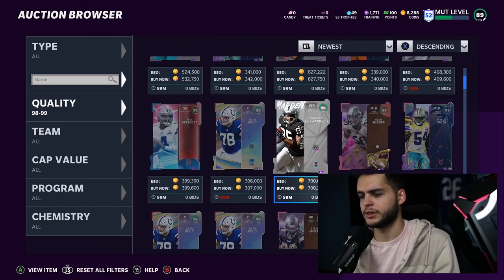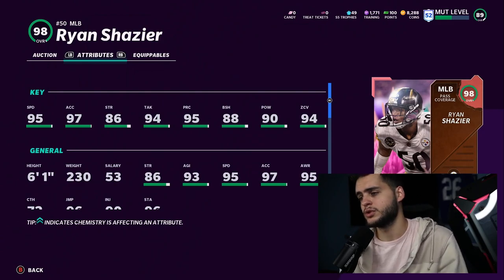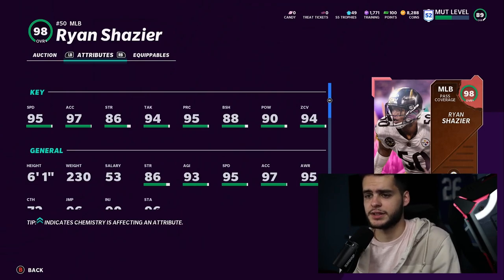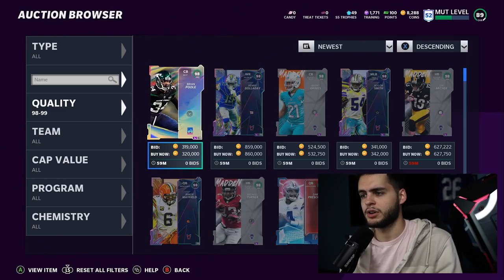Ryan Shazier is a pass coverage linebacker. He'll get 99 zone, 98 speed, 98 acceleration, 99 play recognition, and 89 block shed. This card is really, really good overall. Unfortunately, linebackers have basically been phased out of the game, so I can't endorse him too much.